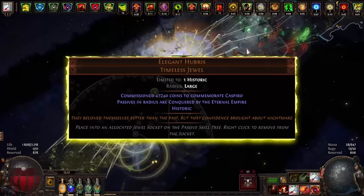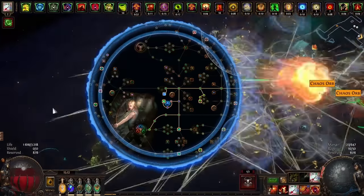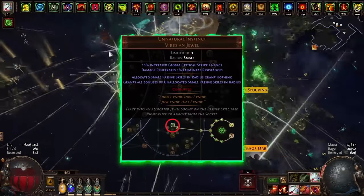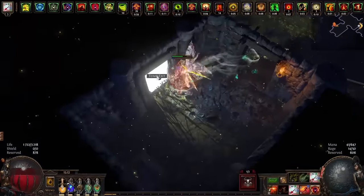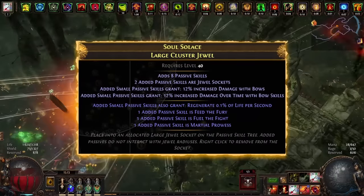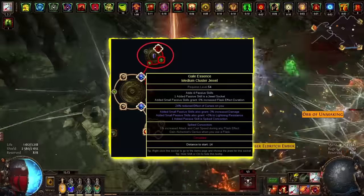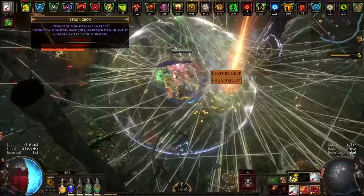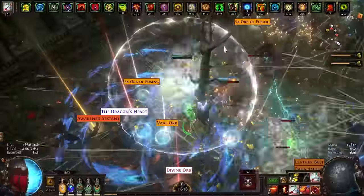Let's move on to the jewelry. I use Elegant Hubris with Caspiro to get extra item rarity and not worry about attributes. Massive Thread of Hope gives us the opportunity to save a lot of points and take many useful nodes. Unnatural Instinct in this place gives us a large number of useful nodes such as accuracy, life, critical strike chance, and some resistances. The first cluster — Feed the Fury and Fuel the Fight — gives us life and mana leech, while Martial Prowess provides damage and additional accuracy. A medium cluster with Spike Concoction gives 10% increased flask effect and additional flask charges gained, which combined with the nodes in the tree gives us almost constant flasks while we kill mobs.